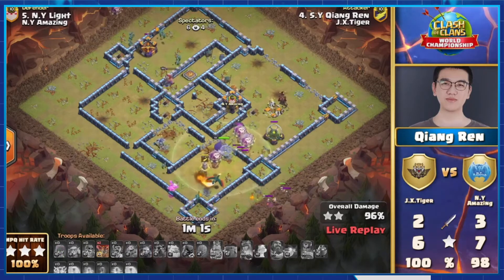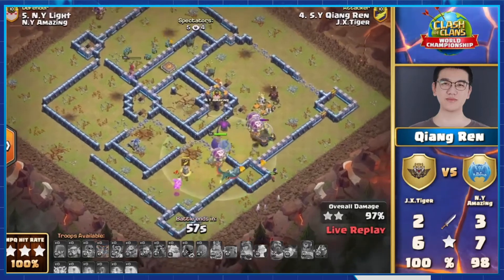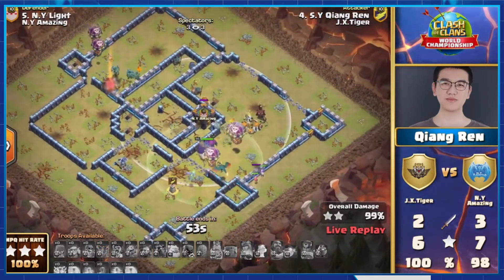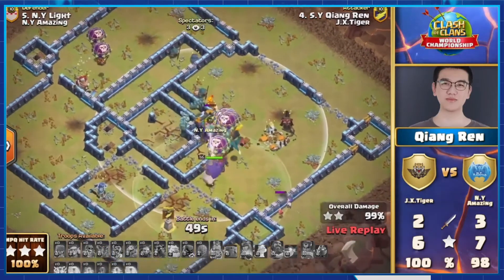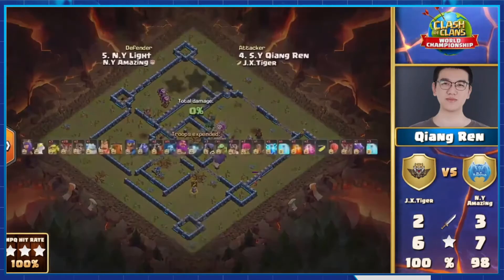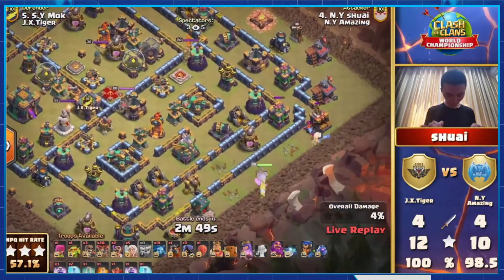We've already seen two different strategies by JxTiger and they were both performed very well — both were sui's. That just shows how powerful heroes still are, and you should definitely abuse how powerful heroes are for either sui's, spam attacks, or even queen charges as we see here with NY Shui.